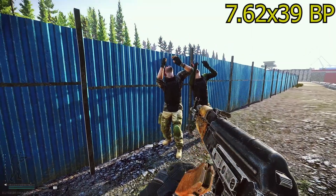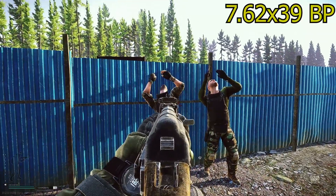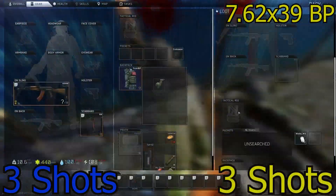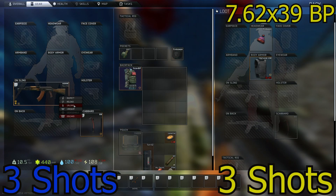Next up, 7.62x39 BP — Mother Russia's finest. Uno, dos, tres: three shots. Uno, dos, tres: three shots again. Basically comparable to APSX, but 7.62x39 has more recoil.